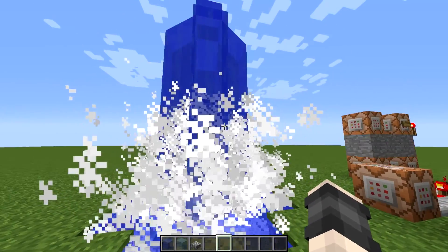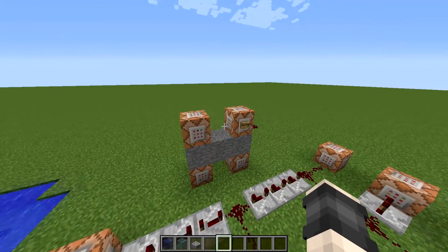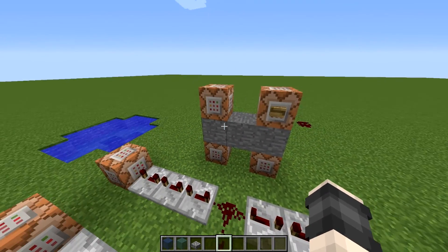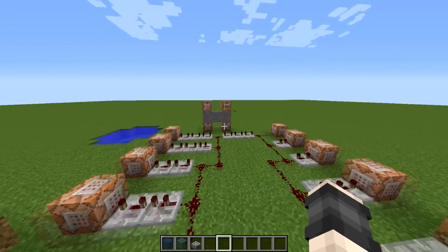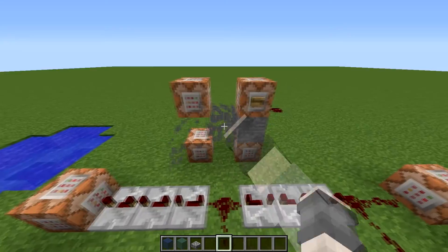If you take a close look and listen to the sound, we have sound and particle effects. Those are being powered by this clock right here, which isn't always on. There's a reason for that — if it was always on, we would always see the particles and always hear the sound. So we have this set up so that once the signal gets to the end, it will power this redstone signal, which will then stop the redstone clock and turn it to stone.